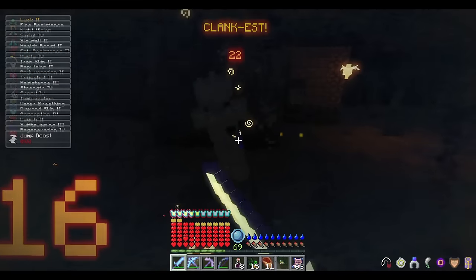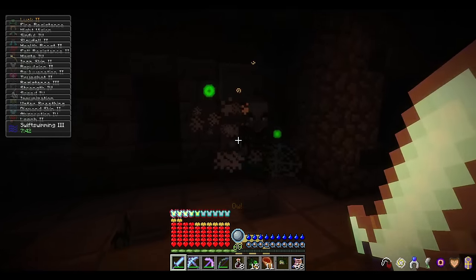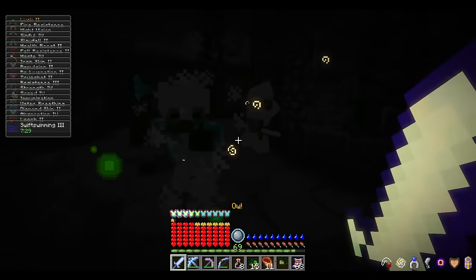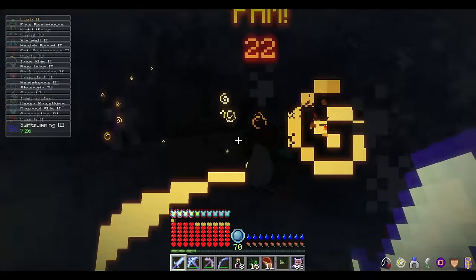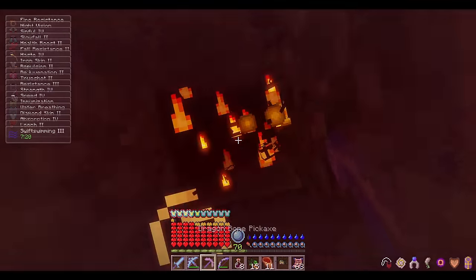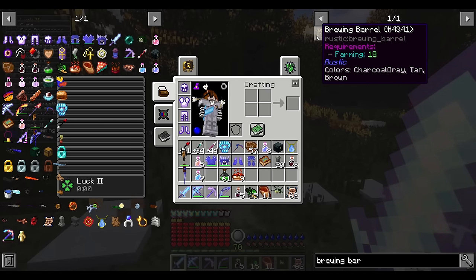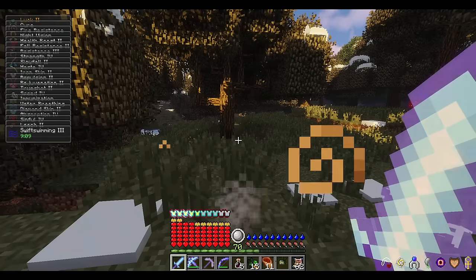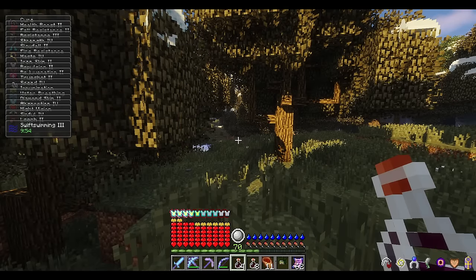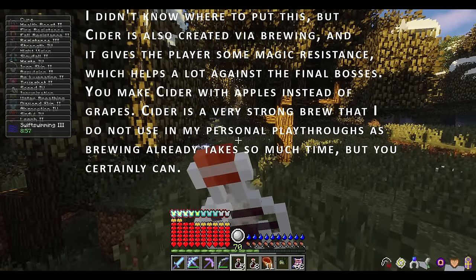Now for the endgame. I consider the endgame in RLCraft to start right around when you get dragon armor. The first thing to explain is the brewing system. You want to level your farming to 18 so you can use a brewing barrel. Regular grape wine will extend the duration of potion effects by up to one minute depending on wine quality, and wild berry wine will improve potion effect strength by one tier up to tier three if applicable — Regeneration 2 will become Regeneration 3, for example.